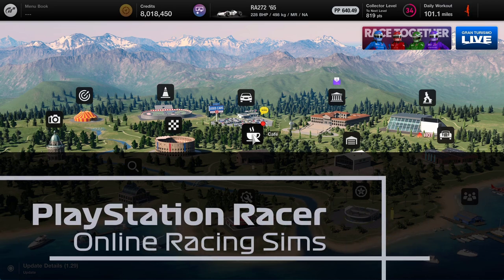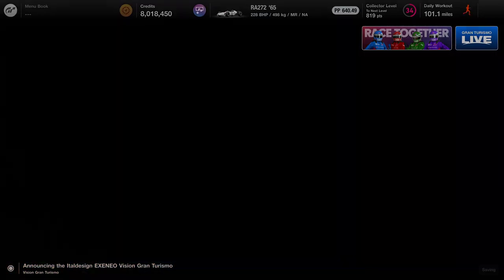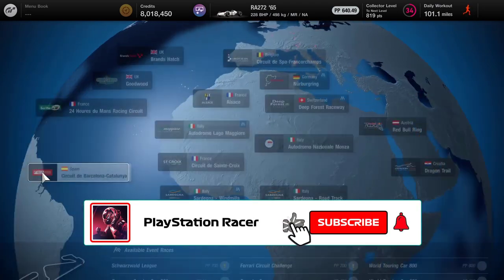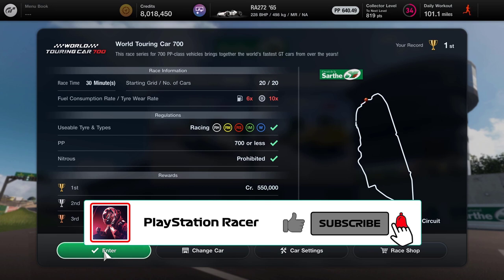Hello and welcome to PlayStation Racer. My name is Mitchell Morgan and today we are going to be heading off to Le Mans for a very different type of race. I've just got half an hour to kill, so we dived into this Honda RA272 1965 racing car and we're going to go up against touring cars of 700 PP or less for a 30 minute race.